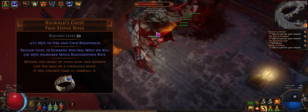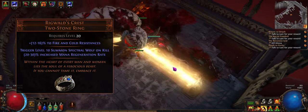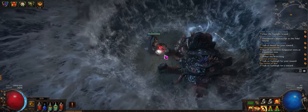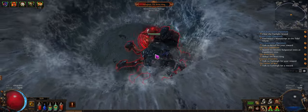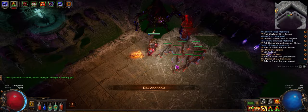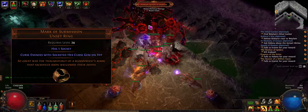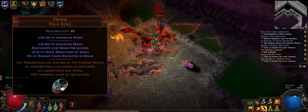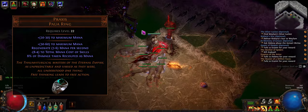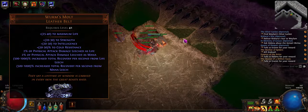If you watched my video on underrated uniques, you'll know that I think this is the best leveling item in the game. Essentially, it summons wolves on kill. The wolves do a lot of damage early on, only falling off in the later acts, and they also give you a huge flat physical damage buff. For the other ring, you can stick with Black Heart, or I used a Leer Cast. Mark of Submission is a good option to apply Vulnerability, and Praxis is good if you're running into mana issues. At level 41, you get Worm's Molt and all your sustain issues are solved.